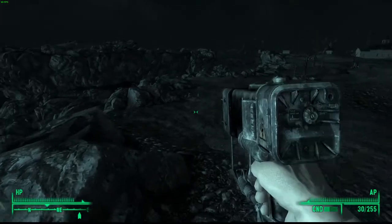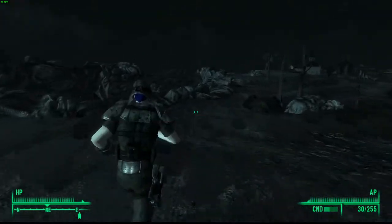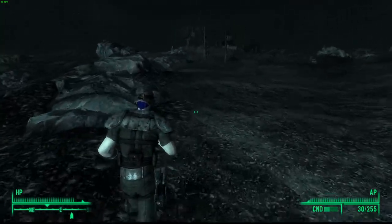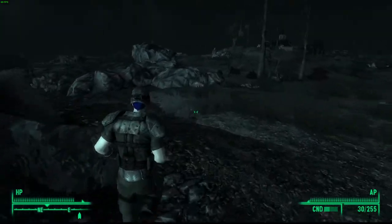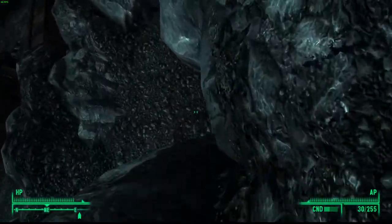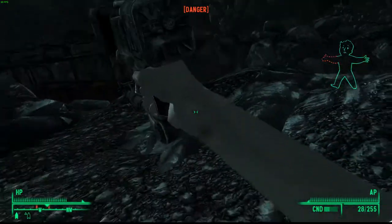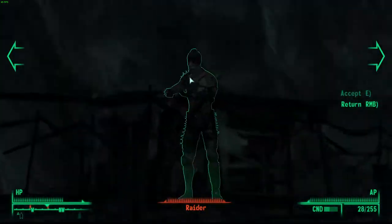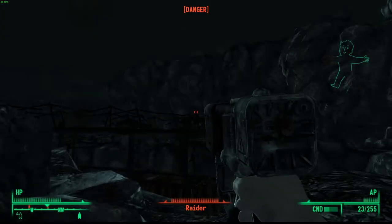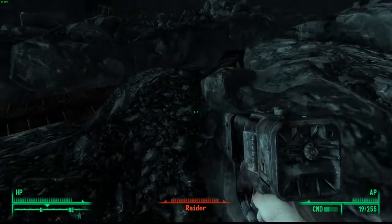So what we're going to do is go back here. We're going to need to go down here — don't worry guys, we'll get there real quick. We need to make it all the way down here onto the path right here. There's going to be some raiders and we're going to be trying to increase our way through.